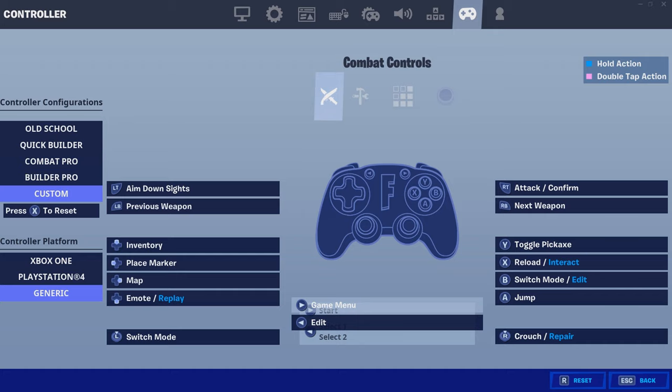This tip is only for people who play PC with controller: make sure you have your controller input set to generic. For whatever reason it feels way more consistent, so just give it a try and if not just switch back. For your binds, you just have to find what's comfortable for you — find whatever you like and feel comfortable with, and make sure you don't feel like you can't do a certain edit.